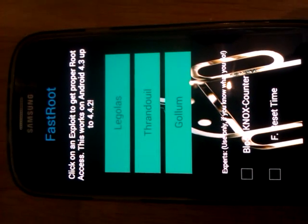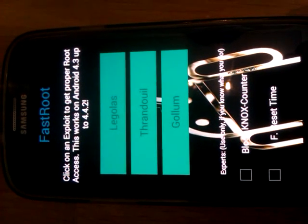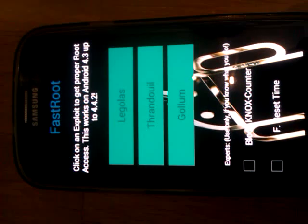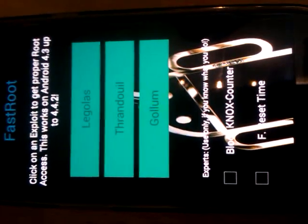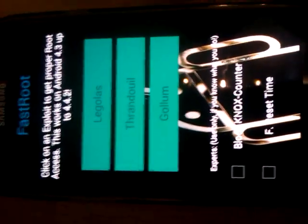Hey guys! Today I'm gonna show you how you can root your device with Android 4.3 up to 4.4.2. It's very easy. You download the app FastRoute from the link in the description, then install it on your device and get this screen.